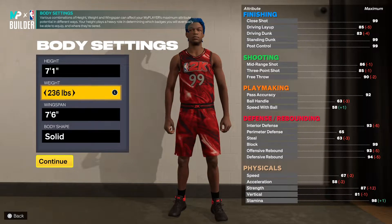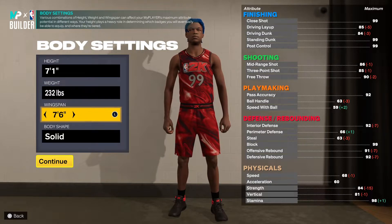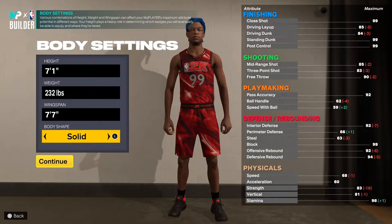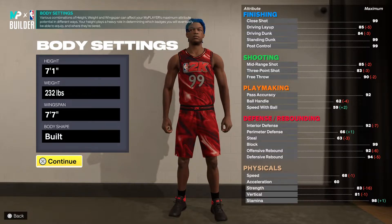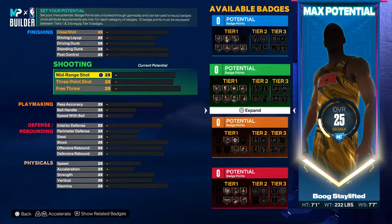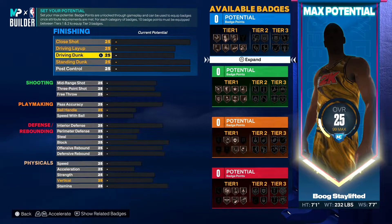We're gonna go 7'1, you want to go 232 on weight. You're gonna be able to do everything on this 7'1 that a 7'1 is expected to do. Wingspan we're gonna put at 7'7, and body shape we're gonna go build for a fact. Then we're gonna jump into the shoe and into the finishing.